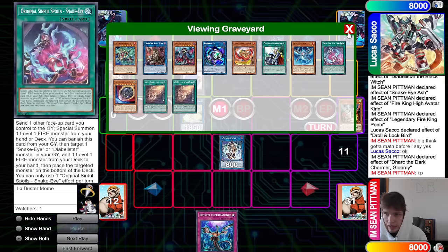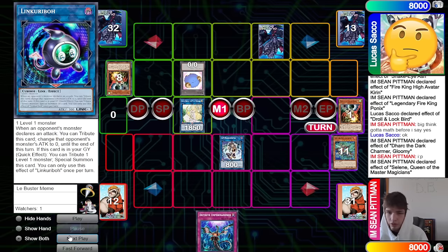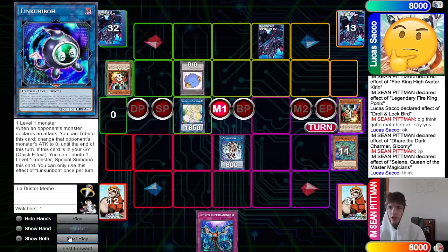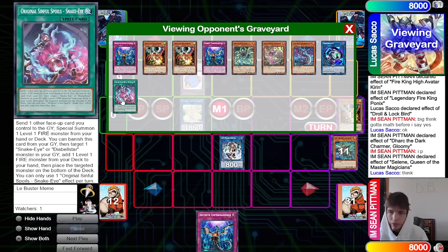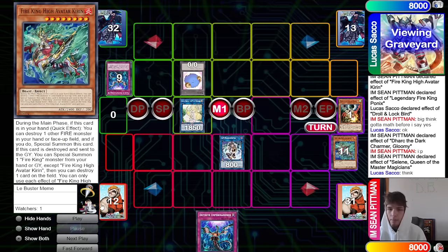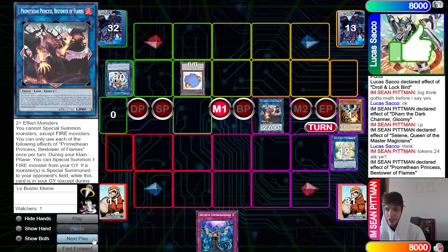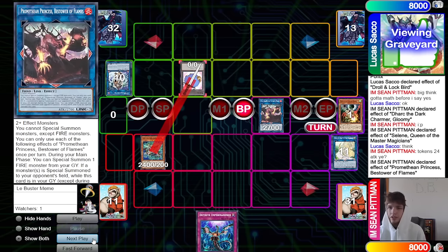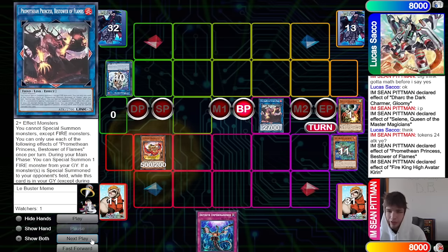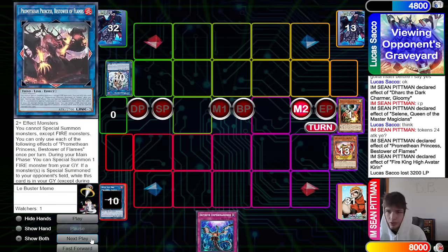Crash effect summon back out Ponix, pop the back row. They link off into a Selene. Selene effect tries to gain counters, remove counters, special summon back out from the graveyard. The crash play did seem kind of nice — crash, pop the back row, then you have SP to banish Original from their graveyard. Or you can just keep going for the same play. Selene, IP, make Princess, effect summon back out Kieran. Tokens have 2400 attack — we crash the Kieran.